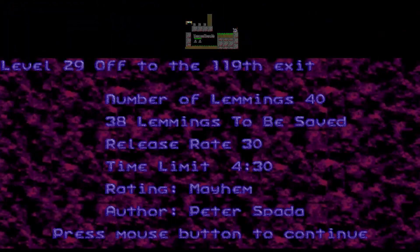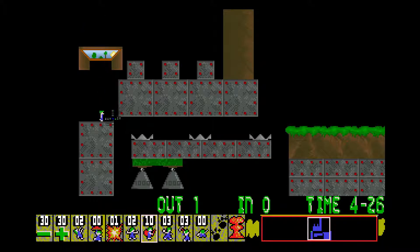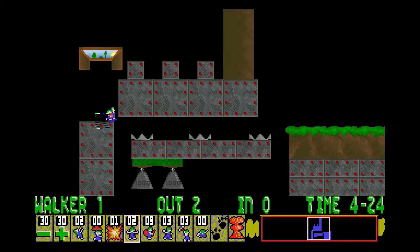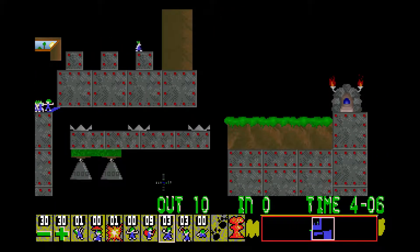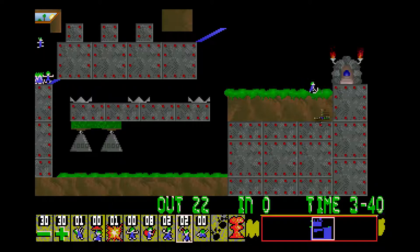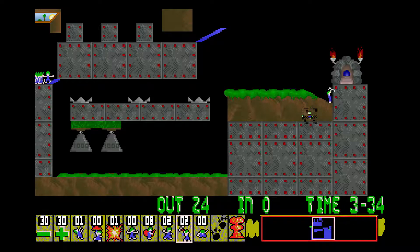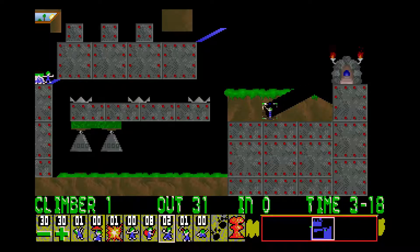That's a pretty neat level too. So level 29, 'Off to the 119th Exit.' This is a somewhat trapified repeat of one of the taxing levels. We can lose two lemmings here. We don't have floaters, but as you may notice, we do have a non-steel bit up here. So that's what we'll be taking advantage of to get to exit number 100. If I drop them down here they fall straight into the traps, so make sure we don't - put mine down from here.